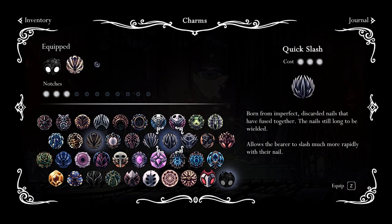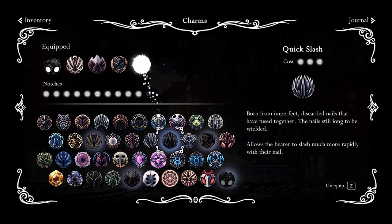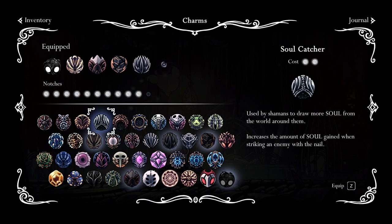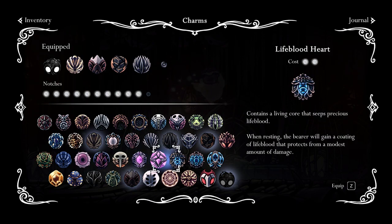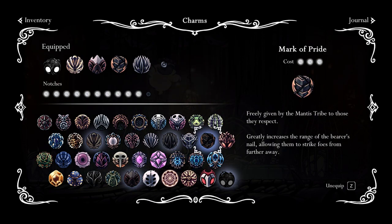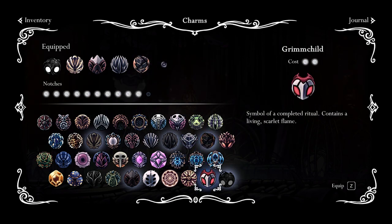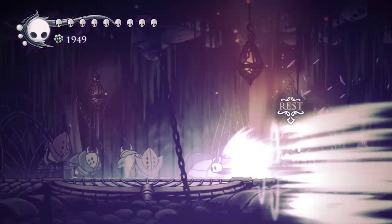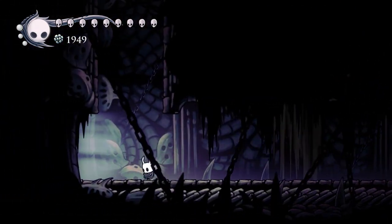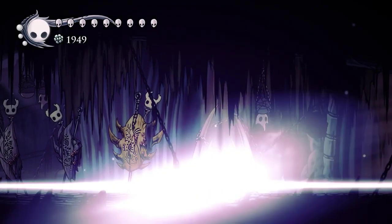For the nail build, you'll want fragile strength, nail master's glory — obviously a very good choice — mark of pride or long nail, quick slash, and then for the last notch you can equip anything you want. You could swap in long nail and put on something like lifeblood heart, but I'll just put on dream wielder even though that's not nail-related.